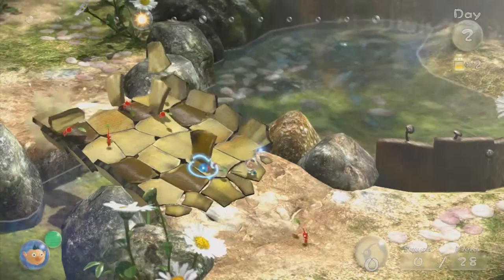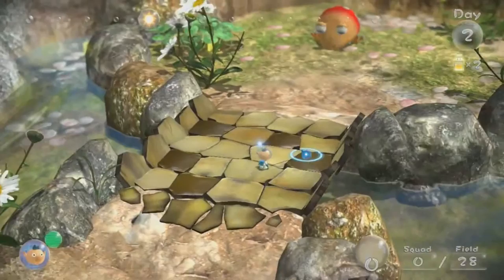Just aim the Wii Remote controller at that pile of rubble, and then throw your Pikmin with the A button. Pikmin are so industrious, they know exactly what to do with those bridge tiles.